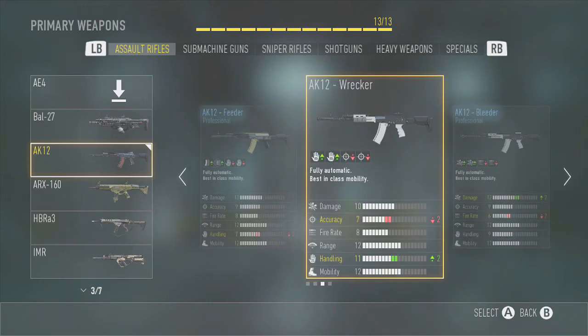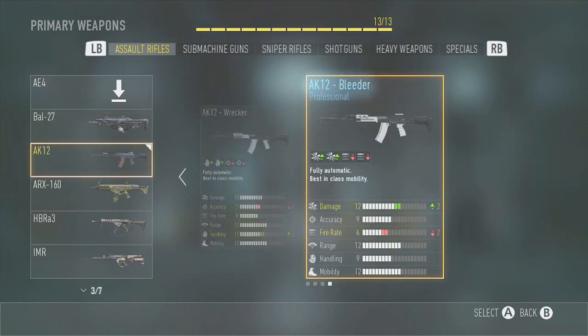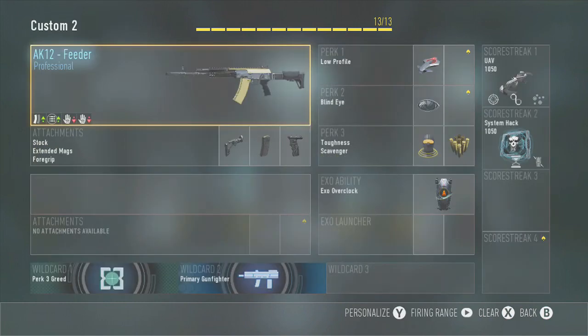The AK-12 Rise doesn't increase anything that the RIP has. The Bleeder has increased damage but the problem is it has two decreased fire rate, and that really hurts the gun. But the Feeder has nothing wrong with it — it only has the handling downside like I said before. Handling doesn't really affect how the gun kills people.